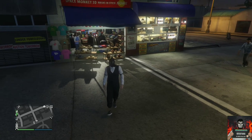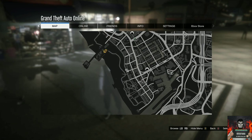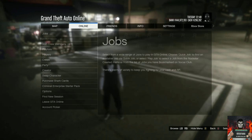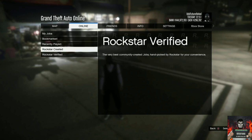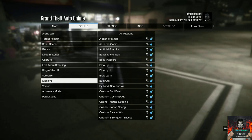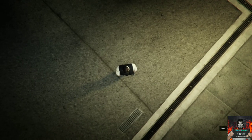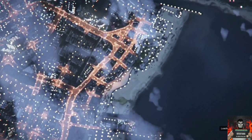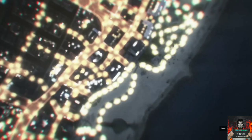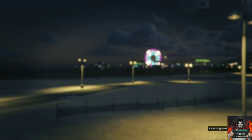Open up your pause menu, go over to online, go over to jobs, go to play jobs, go to the Rockstar curated missions, and start up the mission called A Titan of a Job. Accept the alert and make sure you launch the mission by yourself. This should spawn you into the job mission and you should see invisible arms.